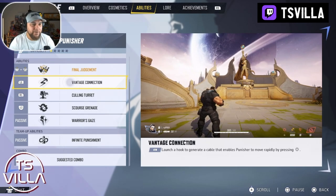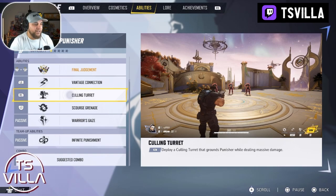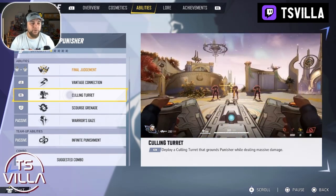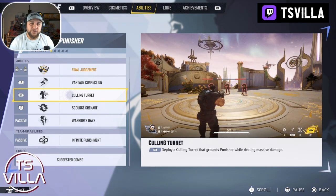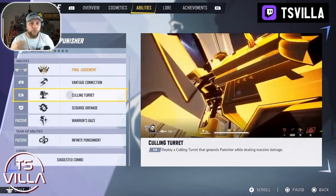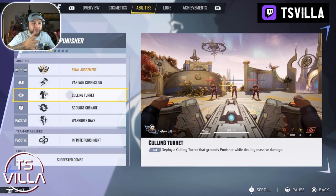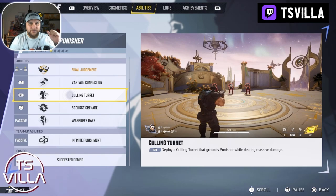Use the vantage point — get yourself up high, then rock out the turret. If you're playing as the Punisher, make sure one of your healers is behind you, because you are vulnerable. You can't move; you can only pivot. You can't move the actual turret itself once it's down. So you have to rely on everyone else to have your back.